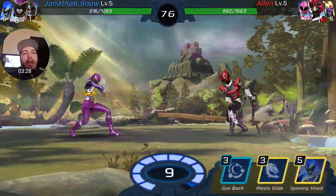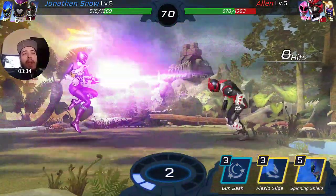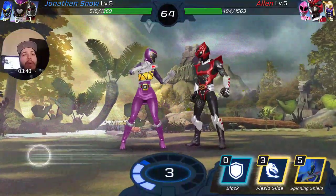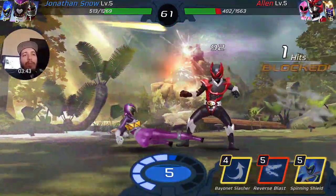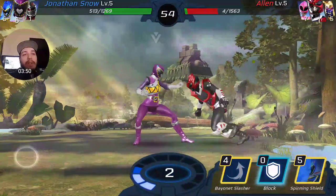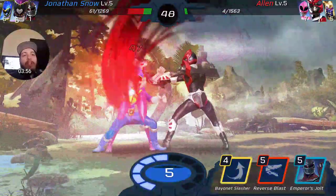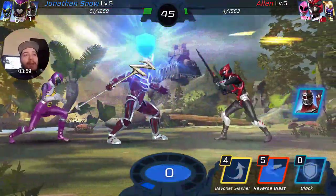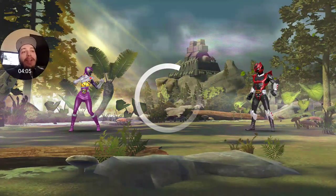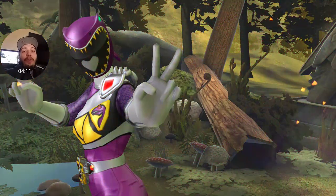He's probably going to dash me right here, so we're going to use that to pop him. We're going to keep our blocks because Psycho Red's weakness is he has nothing but strikes, which is a detriment to his character. We're able to block that, then use Pistol Slide — guaranteed three-hit damage — to pop him. Almost had the victory right there.